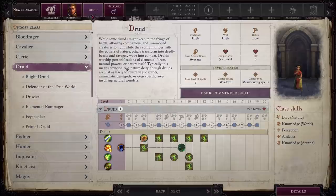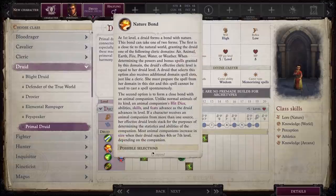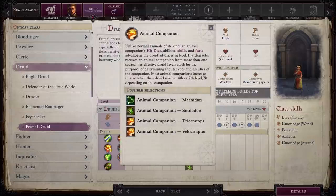Next up is Druid, and personally I like Primal Druid the most. Primal Druid means you're going to lose access to the full list of companions and the domain that you would usually get as a Druid. Instead you can only pick between Mastodon, Smilodon, Triceratops, and Velociraptor. No big deal — they're all great choices.